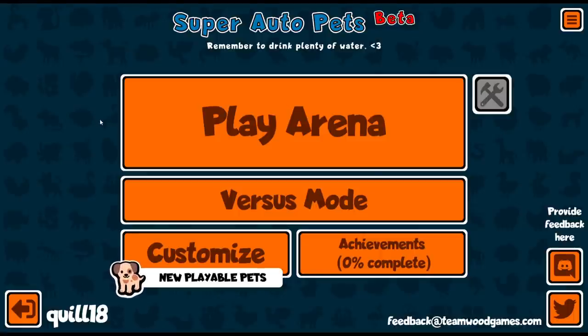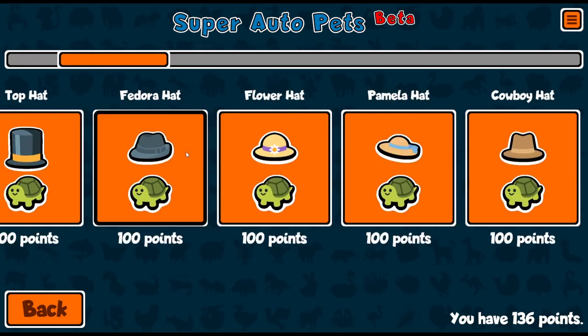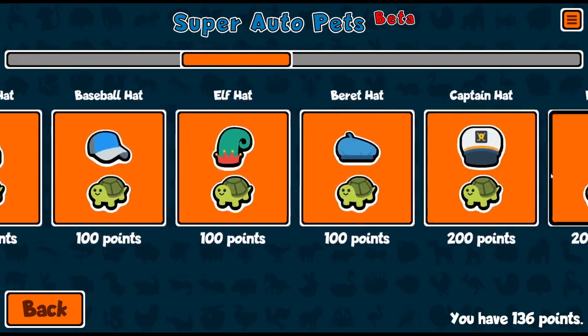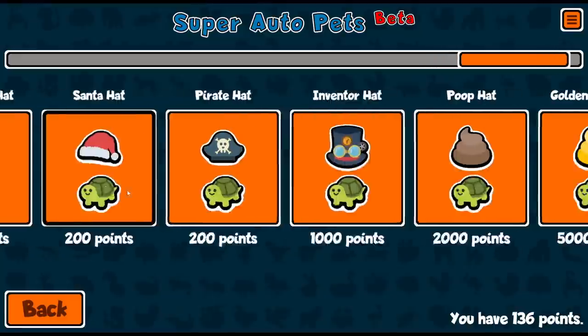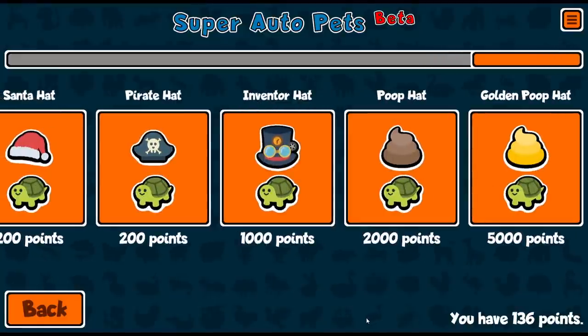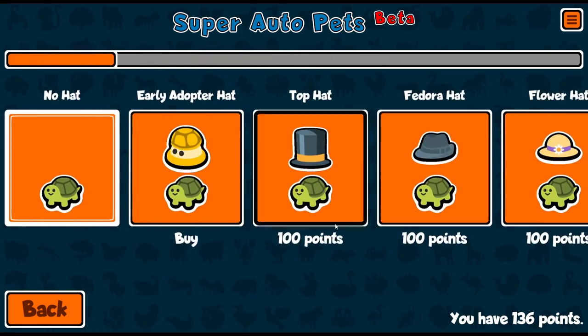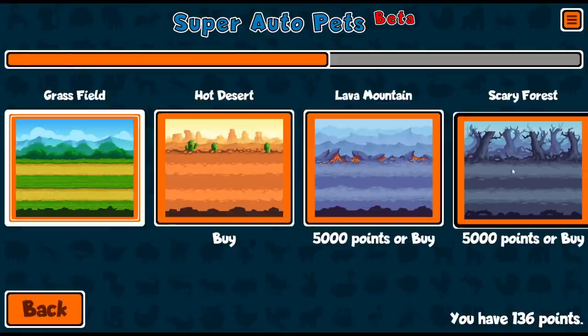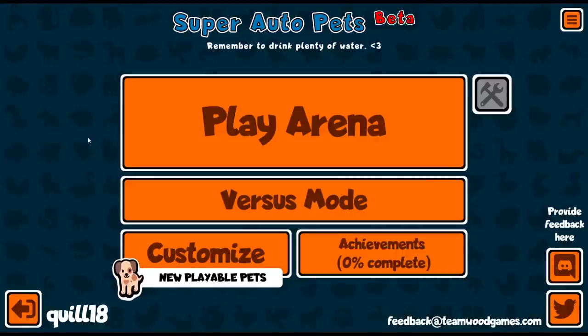I think I'm going to be playing more Super Auto Pets. There's no ranking system — the only thing we get is currency that unlocks cosmetics. I should definitely unlock a hat; I feel awkward being hatless. I could save up for some of the fancier later hats. Maybe I don't buy anything until I get golden poop. I kind of like the inventor hat. I'm going to save my money for now and see where it goes later on. Thanks for watching — see you then, bye-bye.